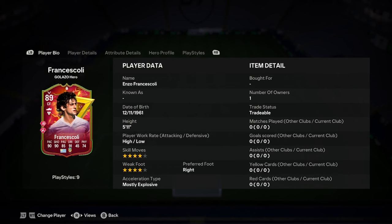Hello everyone, this is Dale. We're doing a player analysis on the new Enzo Frankowski Galazzo Hero card. This is the 89 version. If you want to watch the 91 version, that will also be on my channel, but don't get yourself mixed up because the cards will probably be quite different.